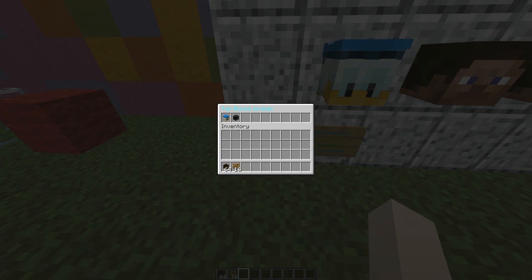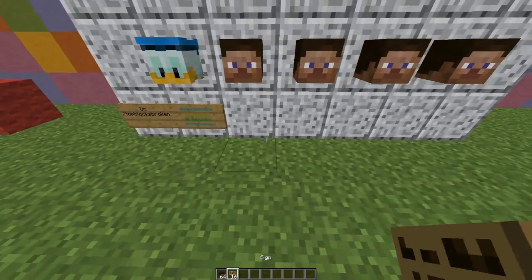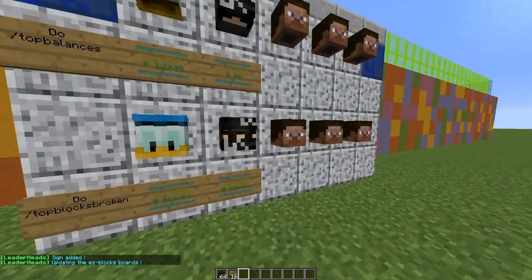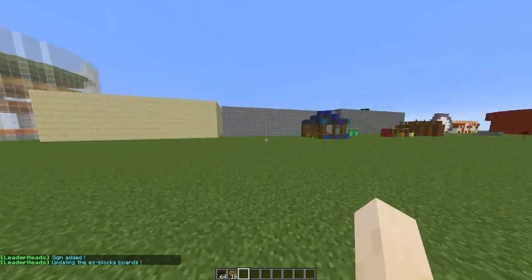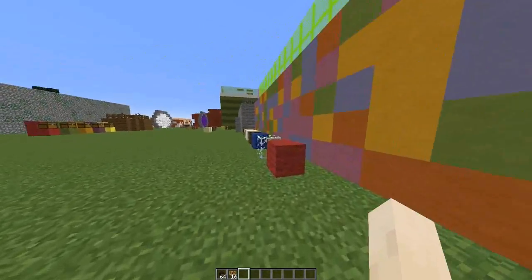I tried to do a tutorial on EZ Blocks before but it was a bit glitchy - that was a few months ago, so hopefully it's fixed now. I've just installed it for this plugin to show you how it works. In the same way, you put 'leaderheads' on the first line, then the variable on the second line - so 'EZ blocks' - and the place on the third line. It will update in a few seconds; it shows zero blocks because we haven't been breaking any.